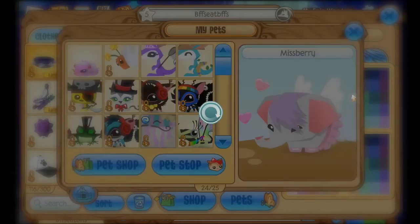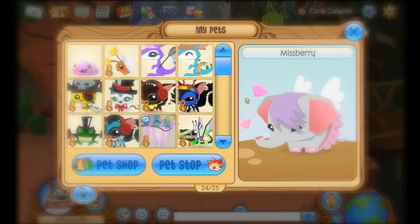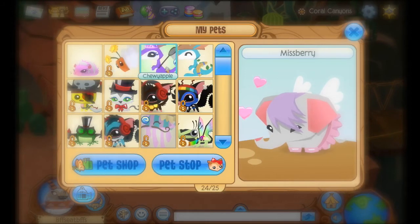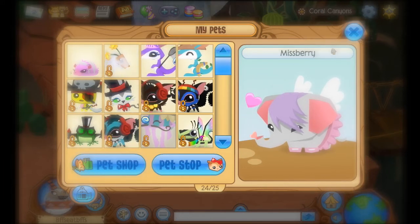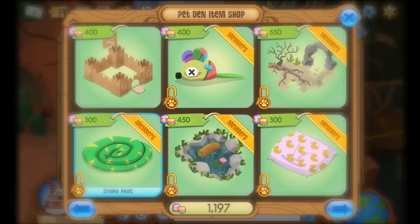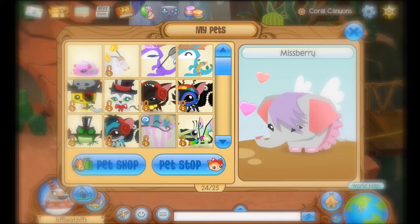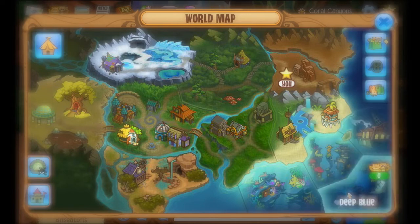You should be leaving the display, and then you're going to see you're stuck on the My Pets page and you're in Coral Canyons. What you're going to do is click the Pet Shop, then exit out of the Pet Shop, and then you'll see you're able to access the world map.